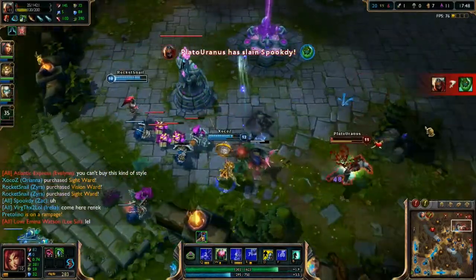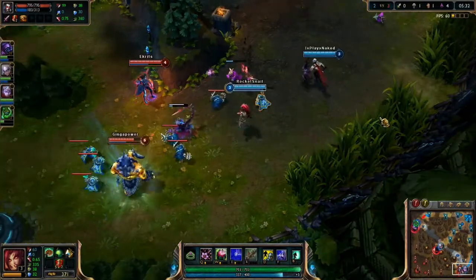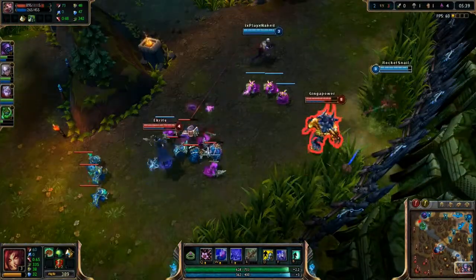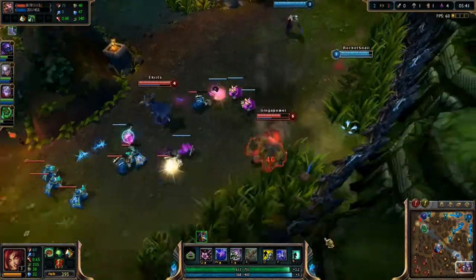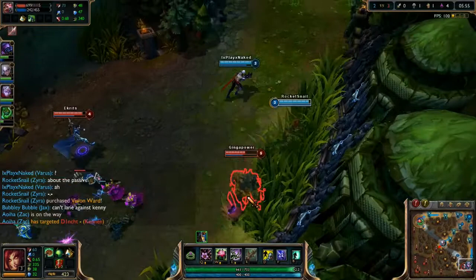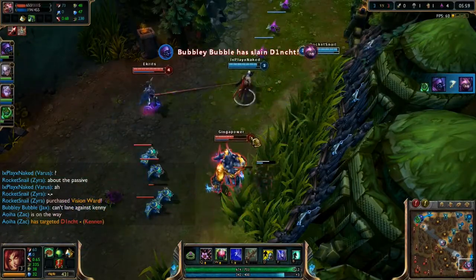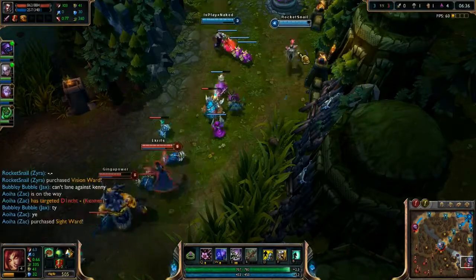Rampant Growth is what makes Zyra such a strong champion to have in lane. The space control plants and seedlings grant just by being there is already impressive, but this skill's strength comes in the damage and utility the plants grant when used correctly. The passive cooldown might be nice at higher rank, but your other skills outshine this great one, and that should speak loudly about Zyra.